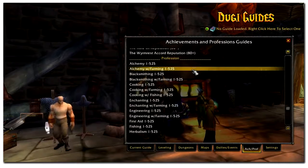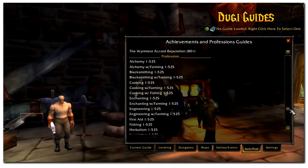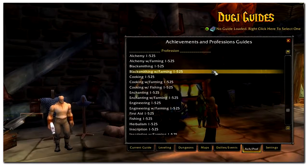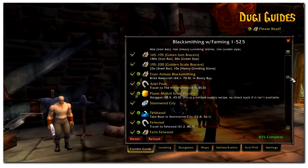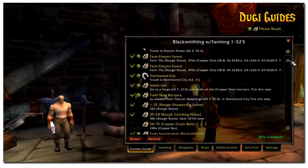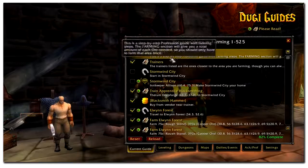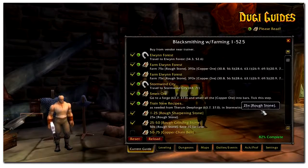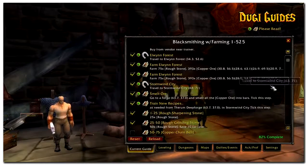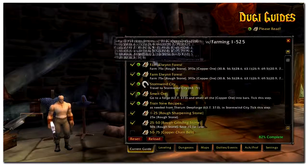We have included two different types of guides for each profession: one with additional instruction on how to get your own materials, and one without. Farming your own materials will be a lot cheaper than buying overpriced materials from the auction house, so this guide is especially useful when you are low on cash. The guide is separated into different level ranges and it will tell you where to train, which recipe you're going to need, the materials you need and where to find them, and what you will need to create to get to the next level range.